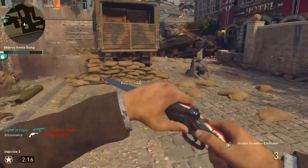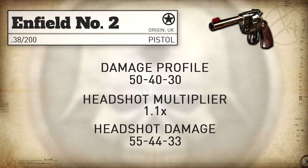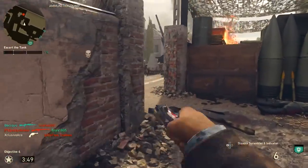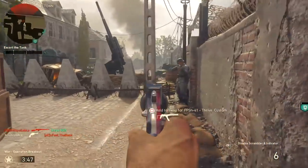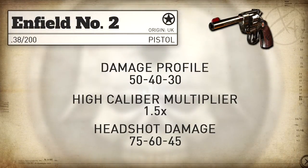Moving on to headshots, we get a standard headshot multiplier of 1.1, and this means that headshots without the high caliber attachment are never going to change the number of shots it takes to kill on a full health enemy. With high caliber we get a 1.5x multiplier to the head. Within the 2 shot kill range it still takes 2 shots so high caliber has no effect there, but within the 3 and 4 shot kill ranges one single headshot is definitely going to help you with the high caliber attachment.